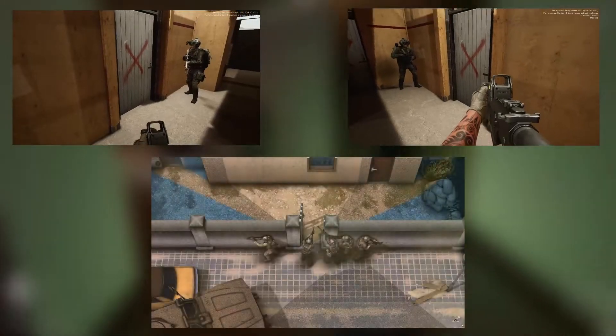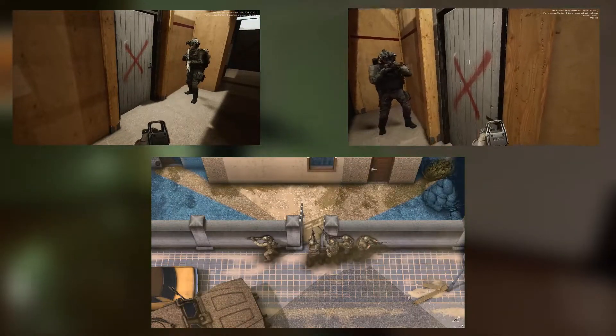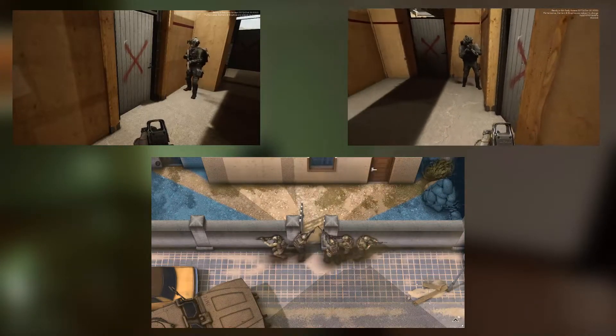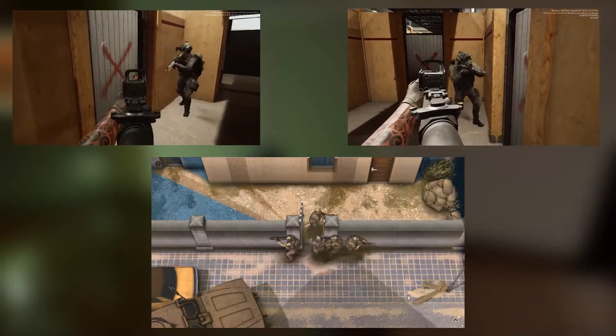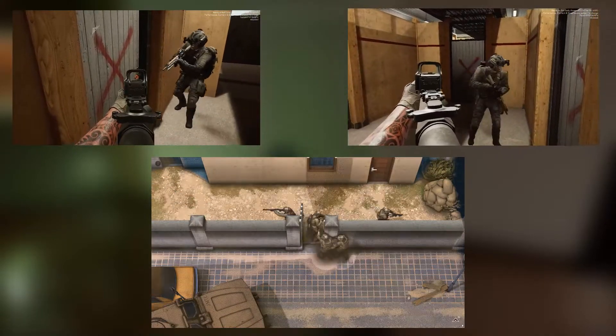Before entering, the entry team must stack up to a door. This means at least one man on the left side of the door and one man on the right side. The other members complete the stack by putting themselves on either side, possibly close to a wall, and assist by holding angles and doors not checked. They can also be required for equipment purposes.